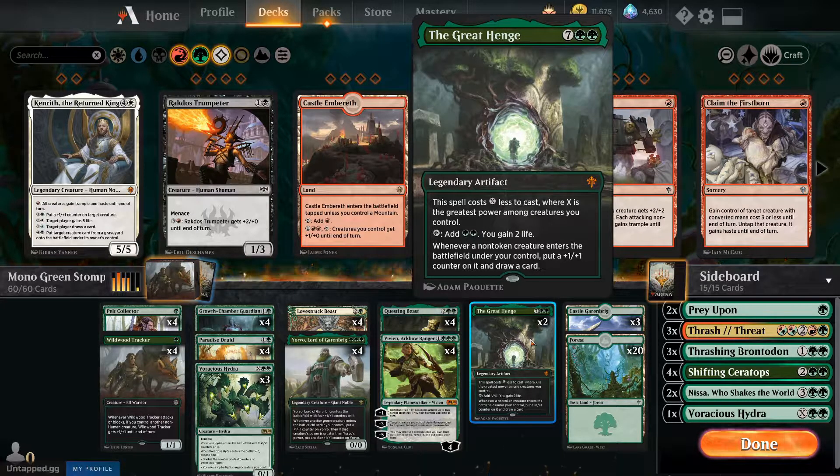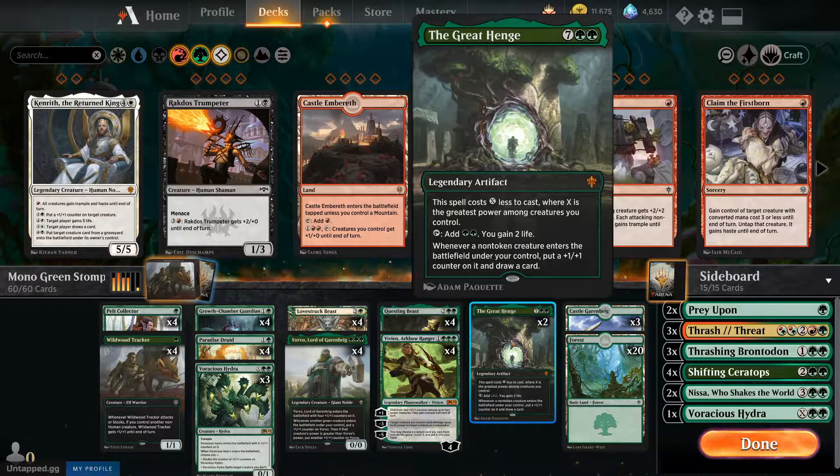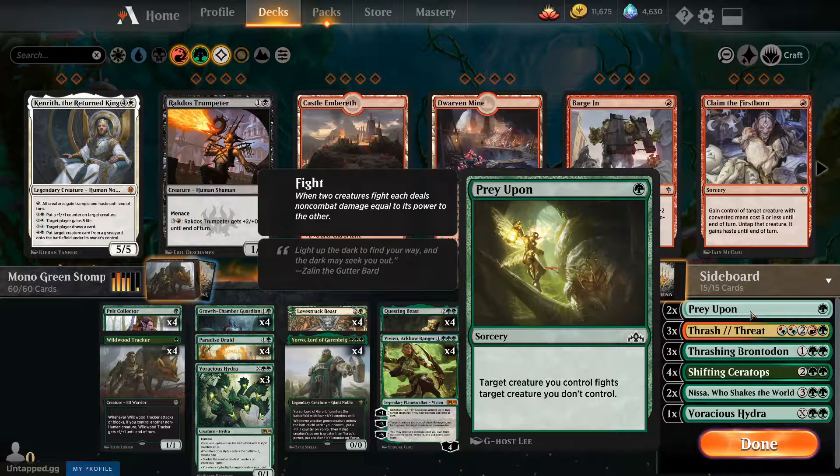Plus-one-plus-one counters make your creatures massive and they start getting trample each turn, which is very important for getting through chump blockers. The higher your power creatures go, the cheaper the Great Henge costs — you can quickly get it down to four or three CMC, and when you put it down you gain two mana back immediately with the tap ability. For lands we have 23 — 20 forests with three Castle Garenbrig. This is a good amount because you'd never want two Castle Garenbrig in your opening hand unless you also have a forest.